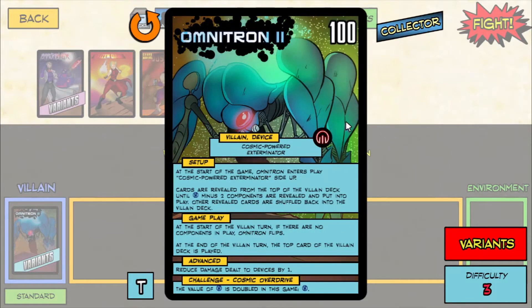At the start of the game, Omnitron enters play Cosmic Powered, Exterminator side up. Cards are revealed from the top of the villain deck until H-2 components are revealed and put into play. Remember H means the number of heroes, so if we're playing with a four-hero team that's going to be two. At the start of the villain turn, if there are no components in play, Omnitron flips. At the end of the villain turn, the top card of the villain deck is played. So similarly to normal Omnitron, on this side he gets to play extra cards, but he doesn't just automatically flip like Omnitron.